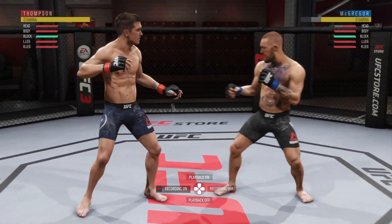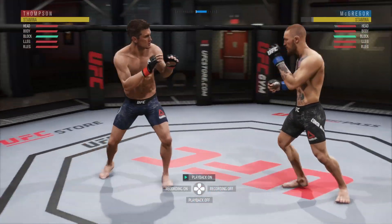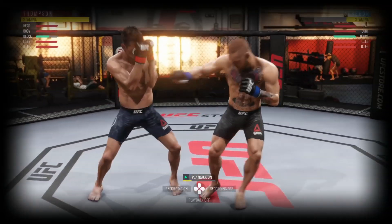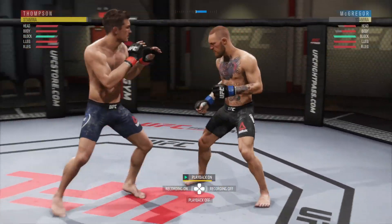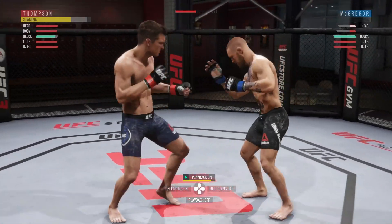Watch here — that first shot, I tried to have Connor block his head and he couldn't. A common mix-up people like to follow up with to throw off your timing is a jab comboed into the sidekick. But even if it's comboed in, you can still land a free strike to the head — and you can switch it to the body too if your opponent starts to preemptively block their head.